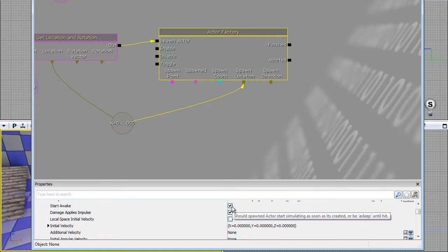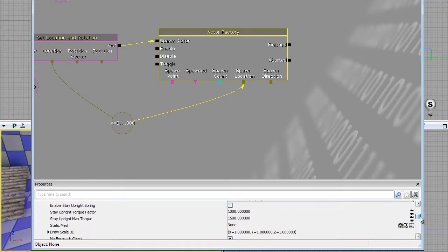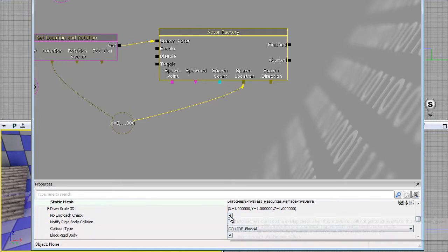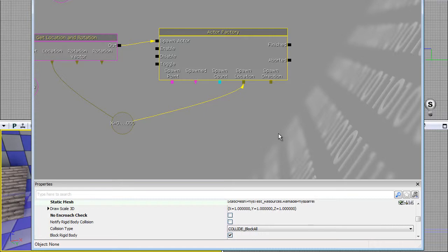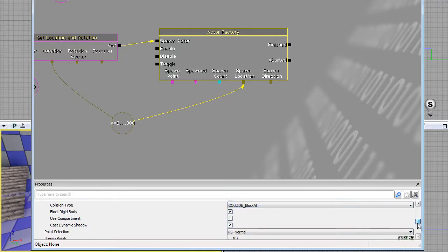Back in Kismet - 'Start Awake' basically means it will be active once it spawns, so it will be affected by gravity without you having to push or shoot it. 'Damage Applies Impulse' means that if you do damage to it, it will react with physics. For the static mesh, I've already selected the barrel. You also want to uncheck 'Encroachment Check' - this means you want to see if the barrel is inside of something, because otherwise it won't react with the trigger I'll be using for the machine later.